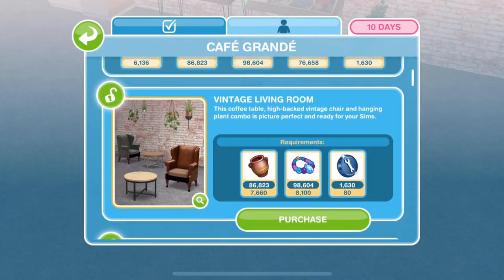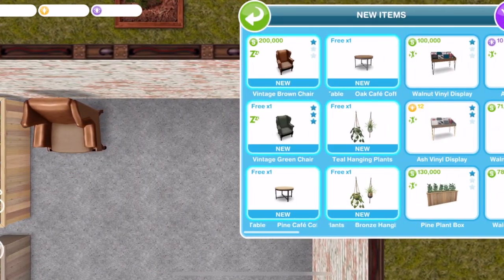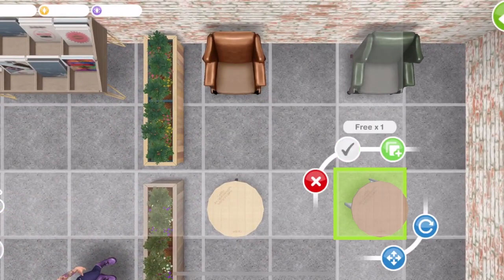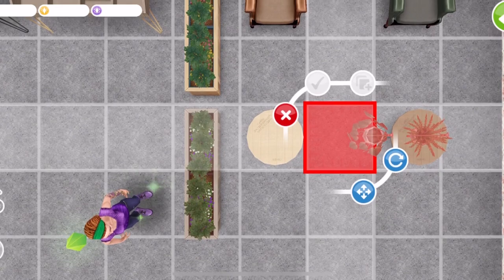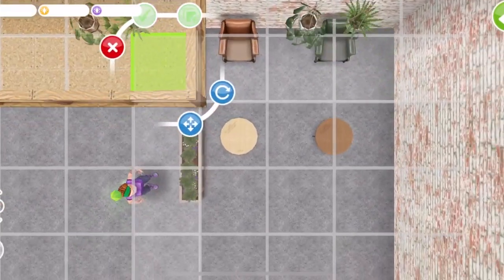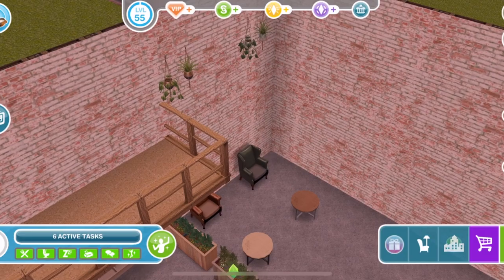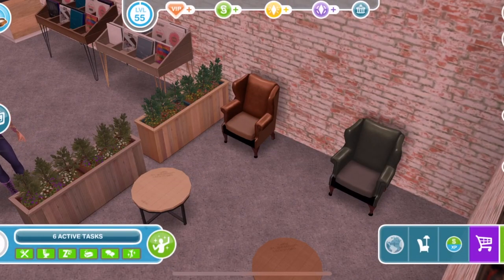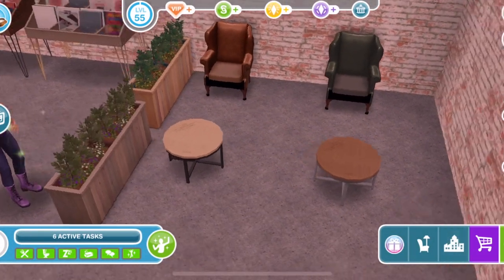The next prize is Vintage Living Room. With this we get a Vintage Brown Chair, a Vintage Green Chair, a Pine Coffee Table, an Oak Coffee Table, and some Teal Hanging Plants — these are nice. We'll place them on the standard-height ceiling, and also some bronze ones. The hanging plants sit really high up in a double-height room. The green chair is three star and the brown one is one star.